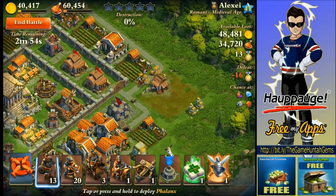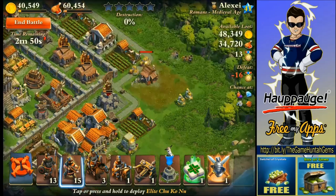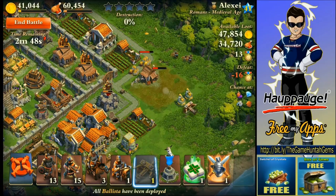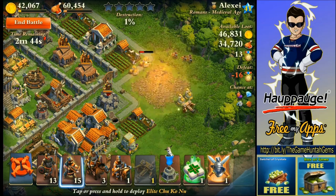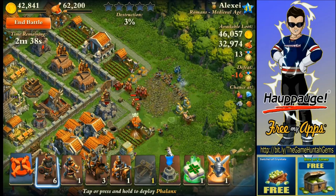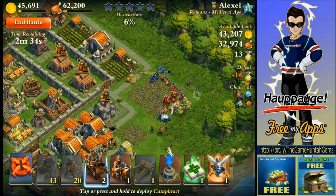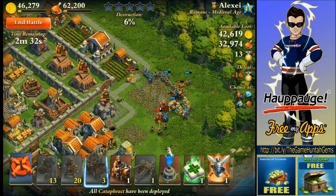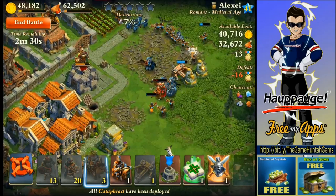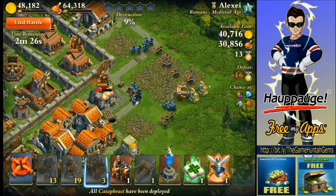We can deploy some units over here. I'm going to put the Ballista and provide some extra support. Reinforcements are coming, so we need to be careful and ready. Now that we got some reinforcement coming, I'm going to put the Phalanx to attack the cavalry. I don't want to deploy the heavy cavalry yet. Ballista's still alive — that is good. Destroy that. Protect the Ballista.